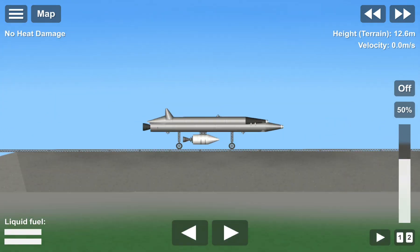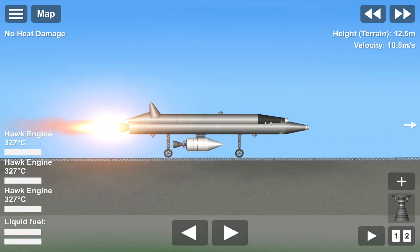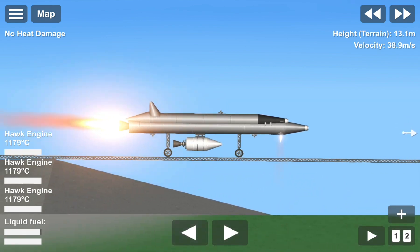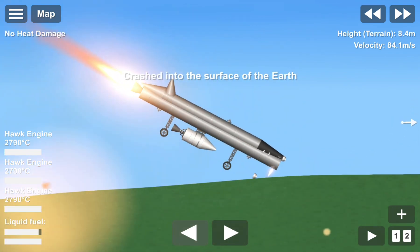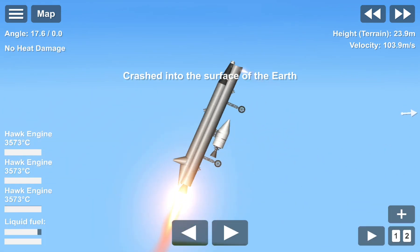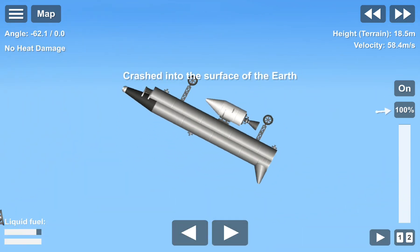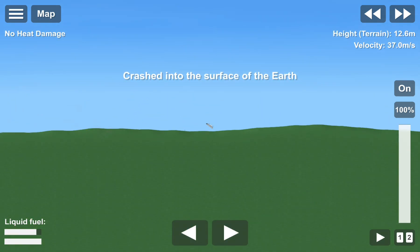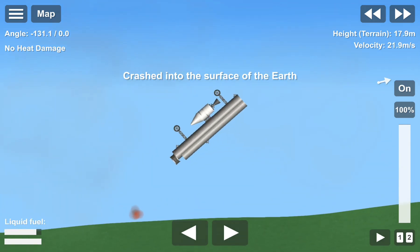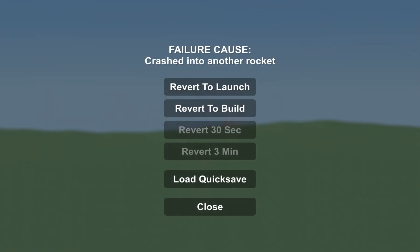Our objective is also to launch this other small rocket, but if we can't even lift off, how are we supposed to do that? In conclusion, this game is not made for actual air travel. I'm gonna have to come up with something else. Thanks for watching and bye!